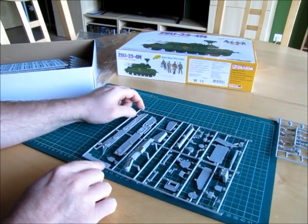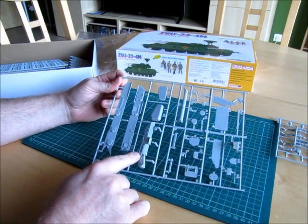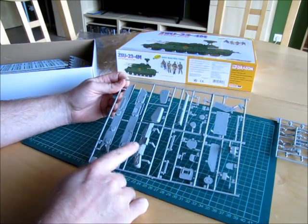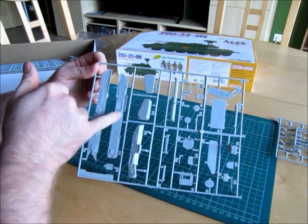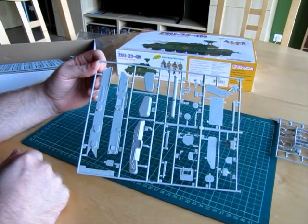This is sprue B — it shows the side skirts and what I believe is the back of the hull, though I'm not sure. There's no flash and there are details, but not a great many of them. Still fine overall.